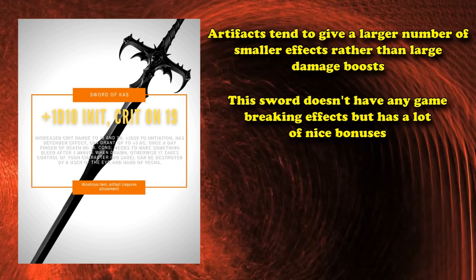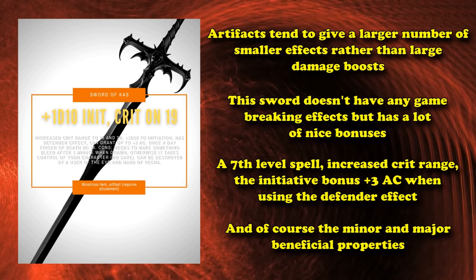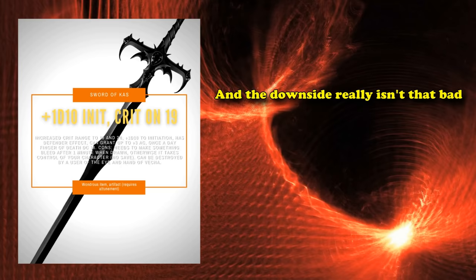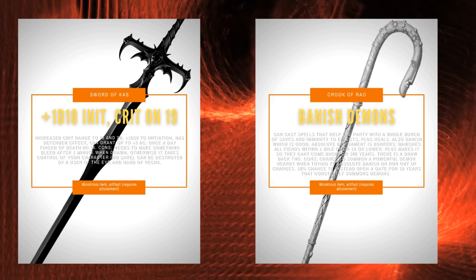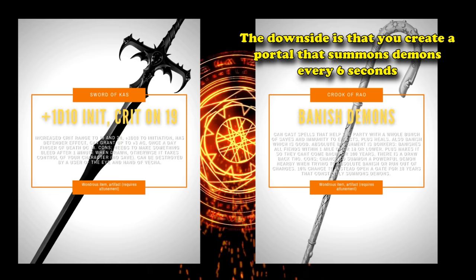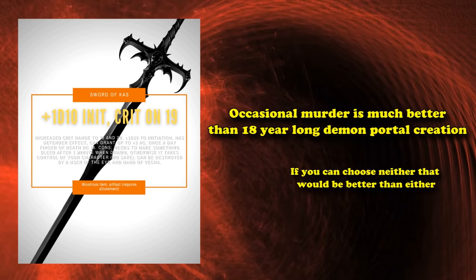A lot of artifact weapons don't increase your damage by very much anyway — a lot of them focus on giving you unconventional or game-breaking effects. The Sword of Kass doesn't really have any game-breaking effects, but it does have a lot of nice bonuses stacked up. The downside is actually pretty tame compared to some artifacts — I had to exclude some really good ones because their downsides were so bad, like the Crook of Rao, which has a downside where you have a chance to open a demon portal that summons a constant swarm of demons every 6 seconds for 18 years.